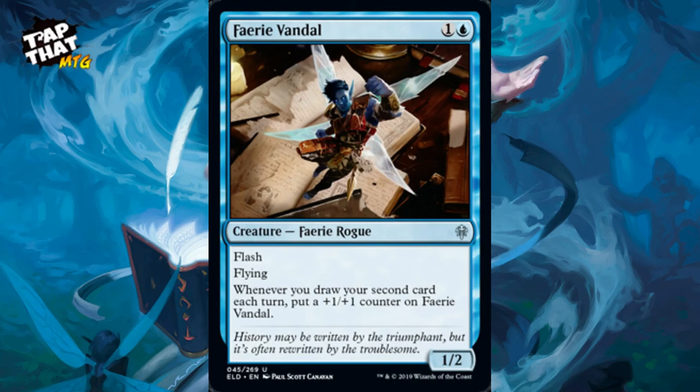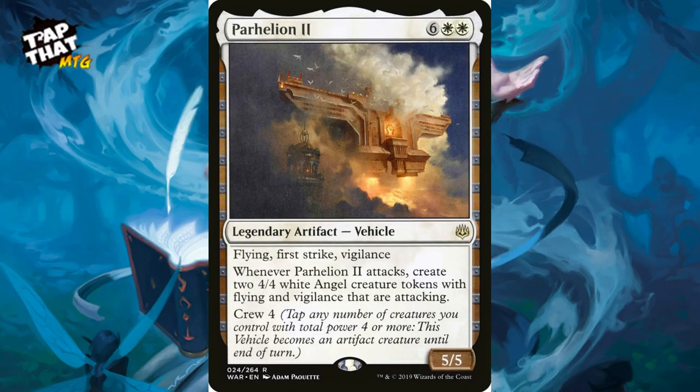Faerie Vandal is a new card — a 1/2 with flying and flash. When you draw your second card each turn, put a plus-one-plus-one counter on Faerie Vandal. It really wants you to take advantage of card draw; if you do, it just keeps getting bigger, and a 2-toughness flyer is a little harder to get rid of.